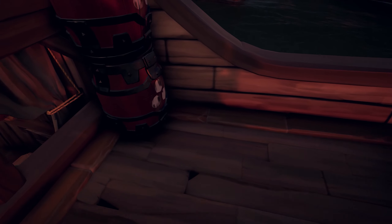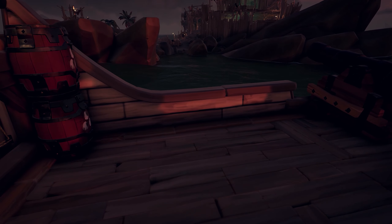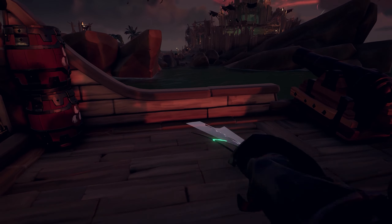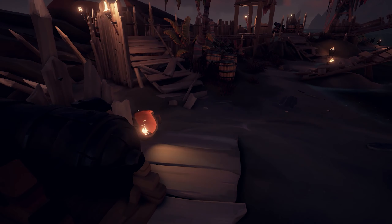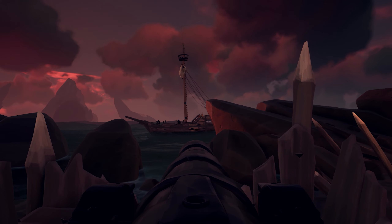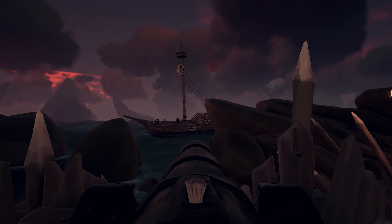Sloop armor is basically from about here to here-ish where the grog barrel is. The idea is that if this part of the ship gets hit by a cannonball, it wouldn't take damage. I've done this a number of times — you can see that part of the ship is not in good condition anymore.